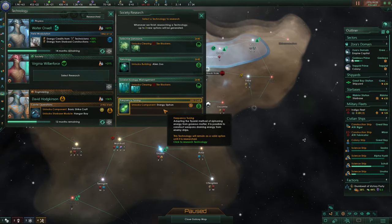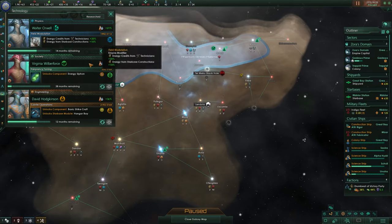For my next research I'm going with energy grid level 7 — the other options are tile blockers which we don't need to clear at the moment. 38 months seems reasonable. My strikers are still taking 12 months to build.